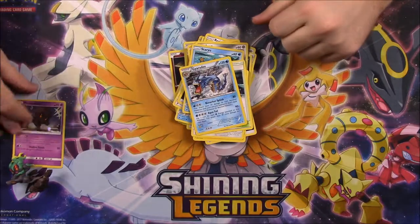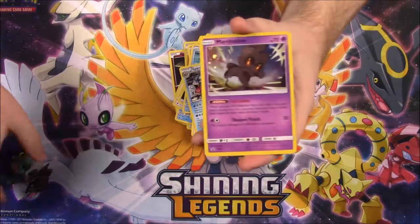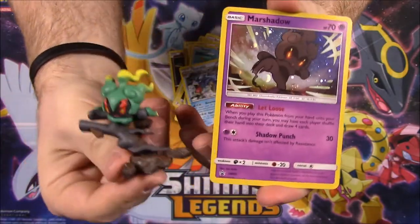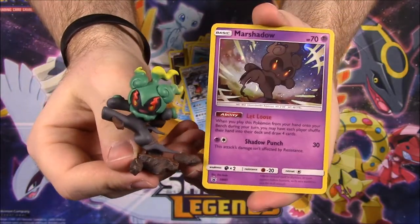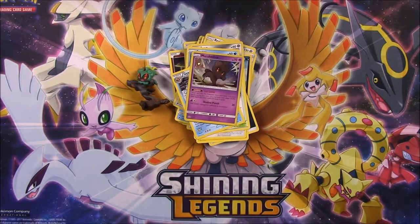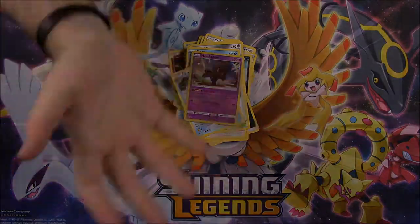It's cool they got that Gyarados and stuff, but that's going to be it for this Marshadow Figure Collection. We've got our Marshadow card and the figure as the box is named after. I hope you enjoyed this unboxing — let me know in the comments down below, and don't forget to subscribe to see more Pokemon card openings. We'll see you next time.